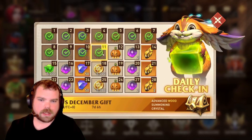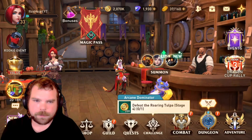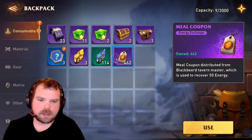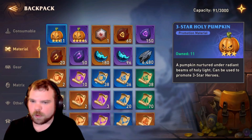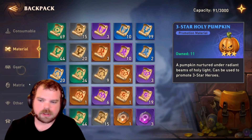My account is officially 11 days old. I'm going to show you the resources I have. I have 462 meal coupons and 3 summons — I have been using them as I get them, though unfortunately I didn't record them every time.